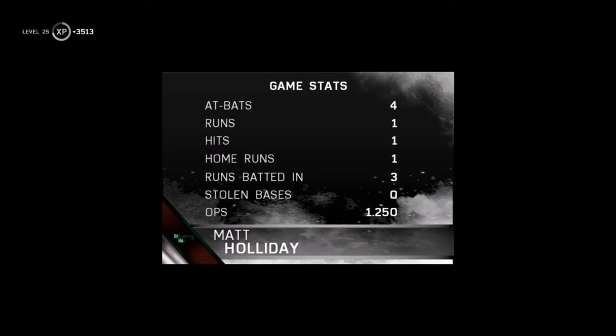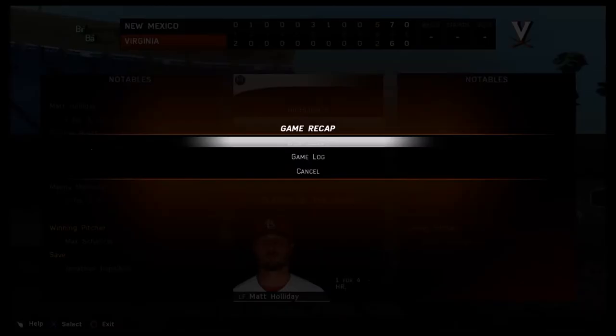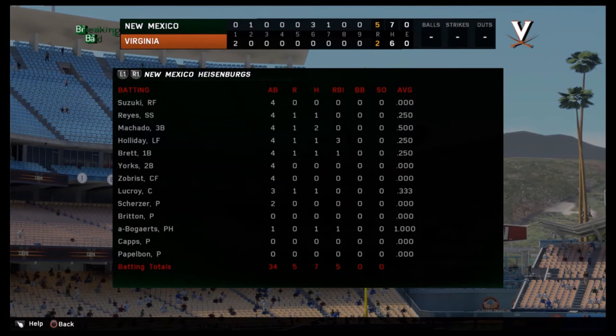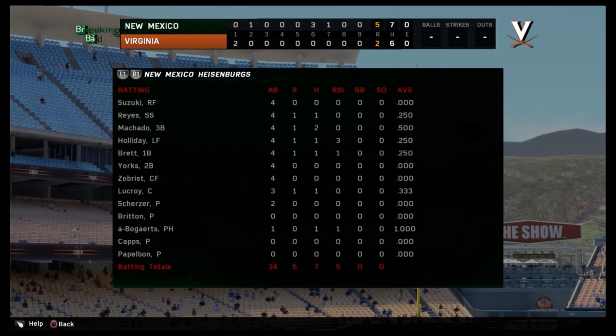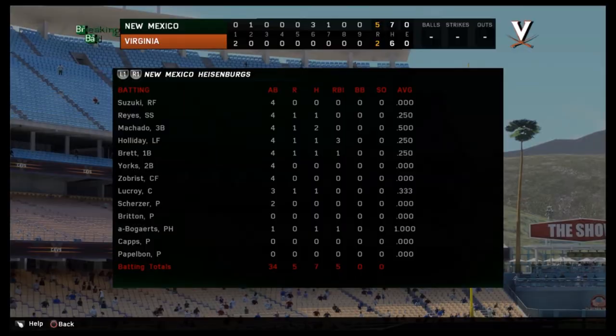Jose Reyes did have one hit - it wasn't the hit I wished he would have had. He did hit a home run for me in my first game that I played, really wish I would have recorded that but unfortunately I did not. Either way he still had a hit which really helped us out - he had a good two-out hit that kept us alive, Machado got a hit, and Matt Holiday hit that three-run shot which honestly was the difference. Ichiro - worst player of the game - he did nothing, 0-for-4, and he did not play good in the field whatsoever.